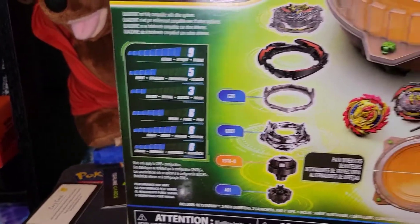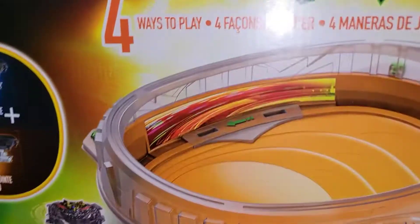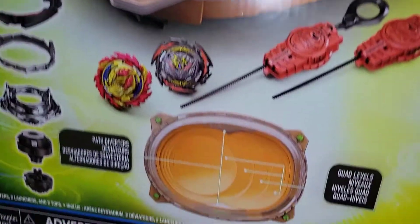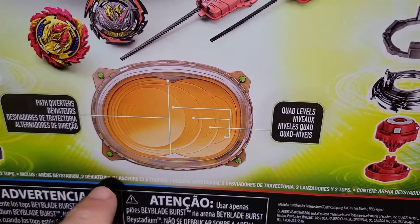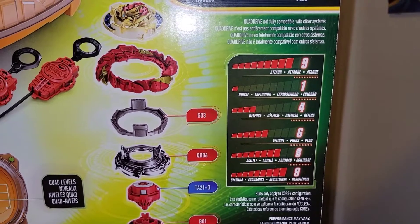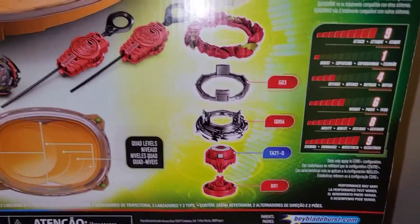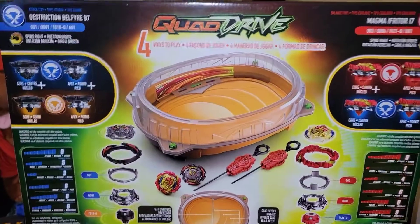Not too bad — there's all the parts, and you're going to have an extra part on the driver, which is pretty cool to make them more aggressive. For our stadium, we got the Cosmic Vector stadium. I'm loving that translucent green going through there. It's going to have path diverters and quad levels, so it should be a little bit more aggressive when it hits those quad levels. Magma Ifriter also spins right and is an attack type: Attack 9, Burst 1, Defense 4, Weight 6, Agility 8, Stamina 9.